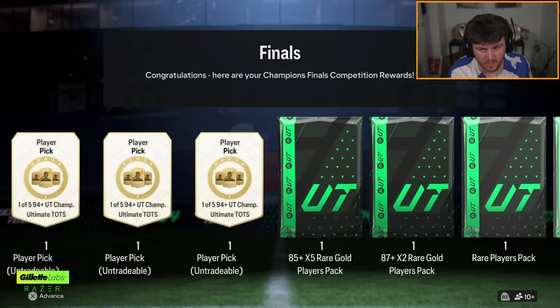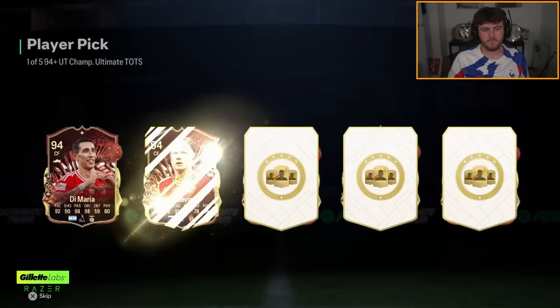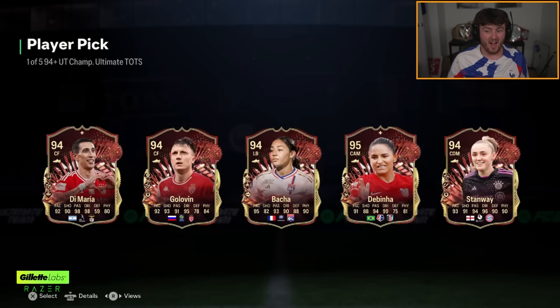Three one-of-five 94 plus picks to start with, EA. Come on. First one — don't get me wrong, Di Maria is a decent card. Backer is a really good card as well. Price-wise, I have absolutely no clue what they're worth. Selma Backer is worth about 150k — didn't realize she was that cheap. She had that Future Stars, it was expensive. Di Maria is expensive — he's the best here, about 300k. Stanway is probably about 200k. So Di Maria is the pick there, unfortunately.